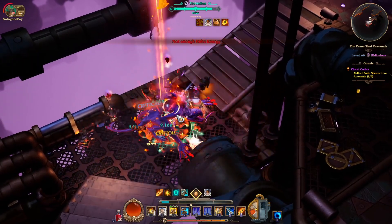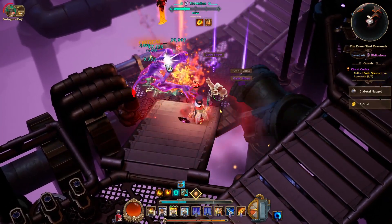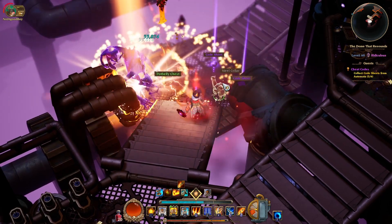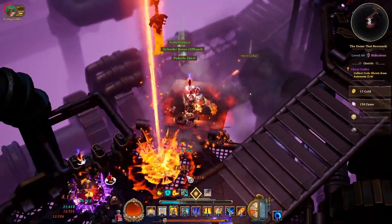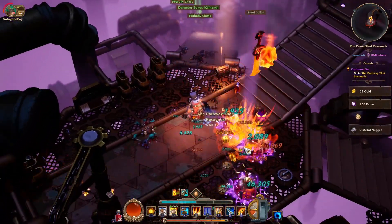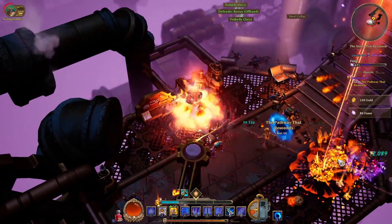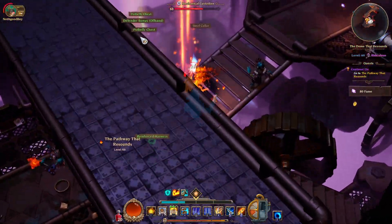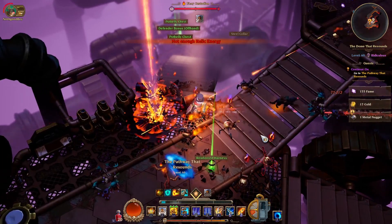All steam spender skills do a lot of damage. Critical Mass has the highest damage per heat. Fracking Strike is a little bit less damage but costs a little bit less steam. Pressure Shot does a ton of damage per heat but doesn't cost too much steam — in fact you can get it down to about 7.5 steam.